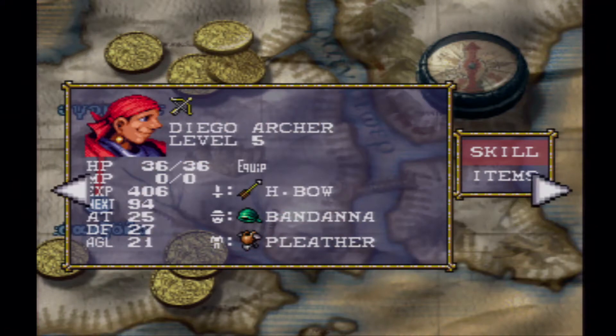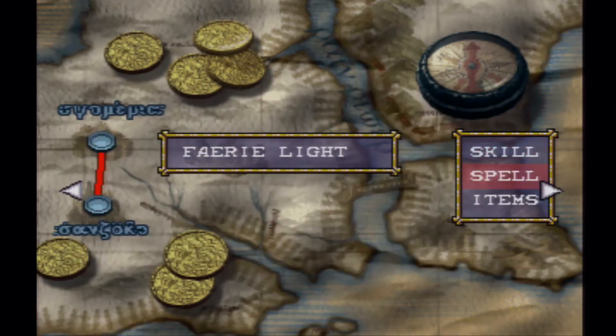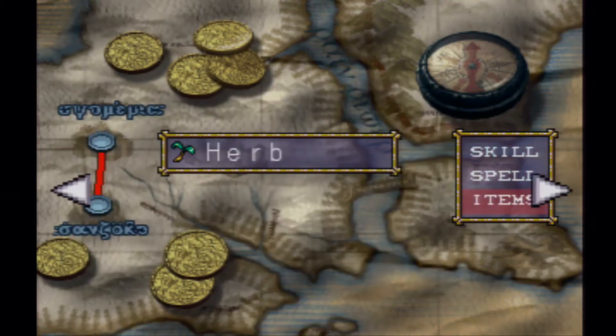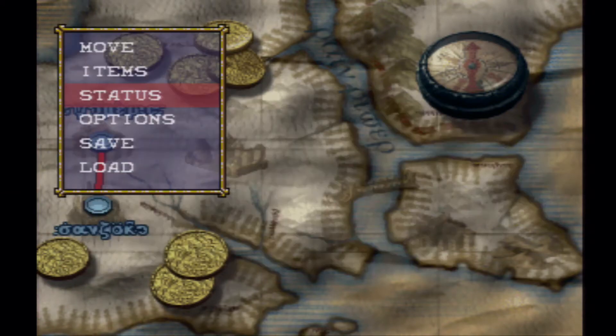We can also go to the skills menu to show everyone's abilities. Spells-wise, Ash is the only fighter character that gets spells. After that it's Wizards, Priests — oh, spoilers — we're going to get more characters.